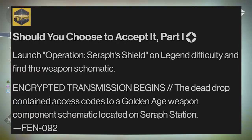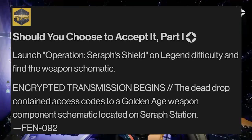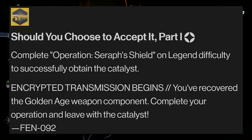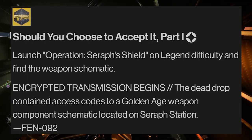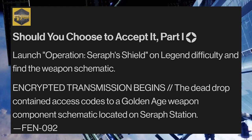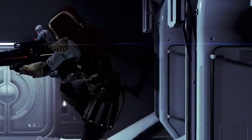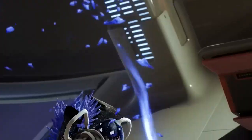You'll need to complete this on Legendary difficulty. During this mission, you'll have to discover a weapon schematic after using this key code — most likely a riddle or puzzle towards an area within the Operation Seraph Shield. After discovering the weapon schematic and completing the Operation Seraph Shield mission on Legendary, you will be rewarded with the new exotic catalyst for the Revision Zero. But this is just Part 1 of 4.